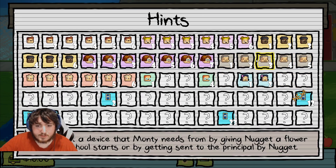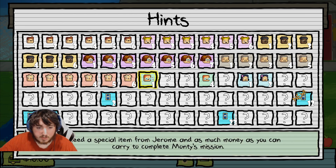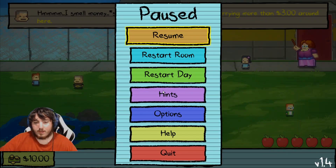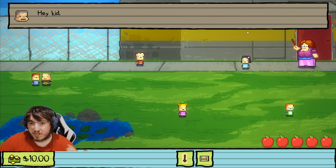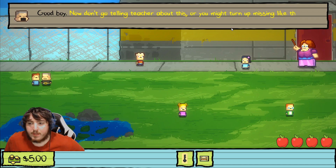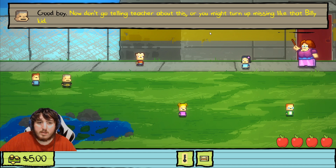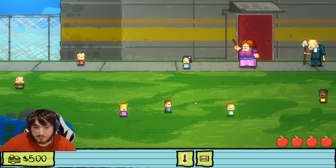We just did the Bug's ones, and there's another one here, then we do Monty, and then the last one is Lily. Anyway, we're gonna give them half our money because we need five dollars — there we go. I'm not gonna bother talking to the teacher, it's not necessary. In this storyline I'm going straight to Monty.